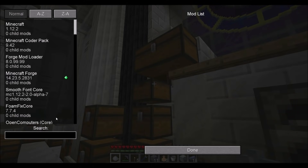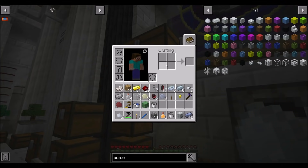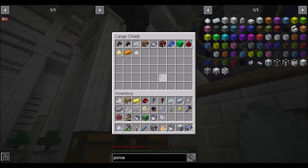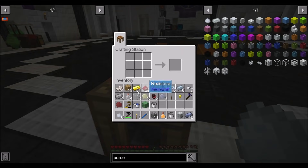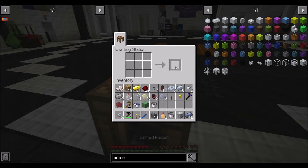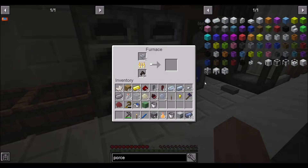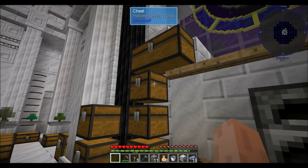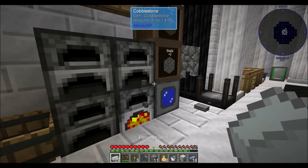I updated the pack, which means some of the settings I like to tweak are set back to defaults. Give me that bone meal and maybe a piece of clay so we can get some more porcelain. Then we should be able to get two porcelain faucets — those can be smelted up. We have a bunch of porcelain ingots laying around here from when I made them originally.